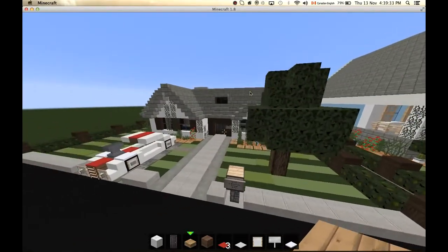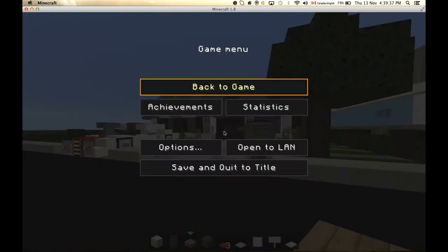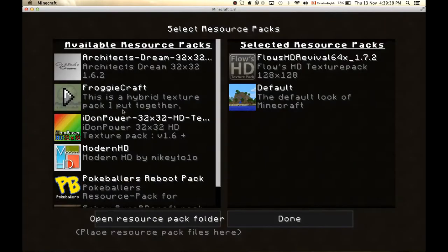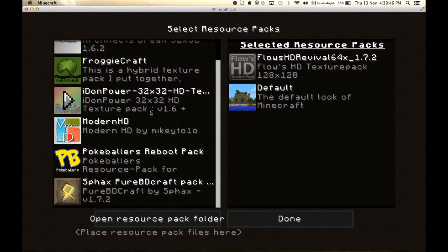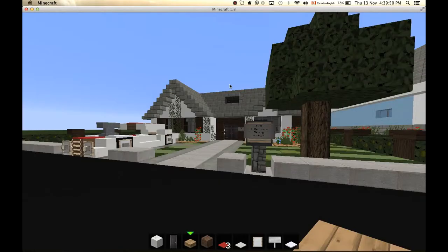This new world is my backup idea. I started it last week and I already have a few houses on it. Also, for the let's build series I'm now going to be using Flows HD 64x 1.7.2 Revival — it's a great texture pack and I really recommend downloading it. Let's get going.